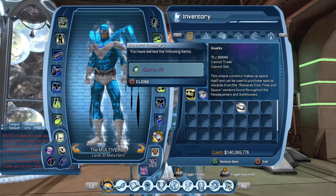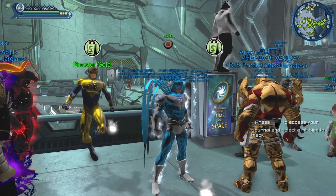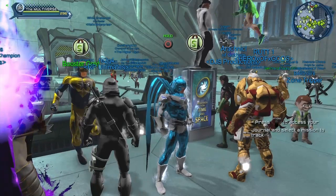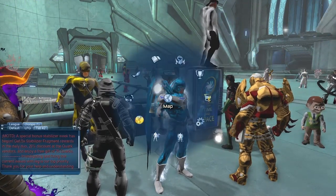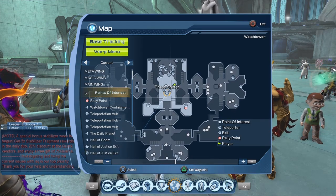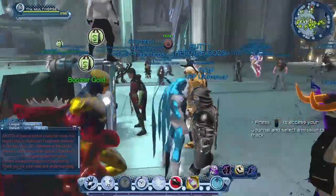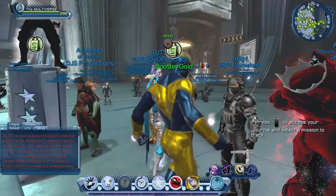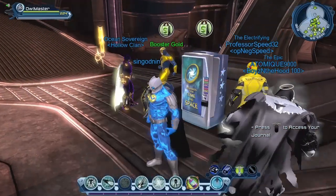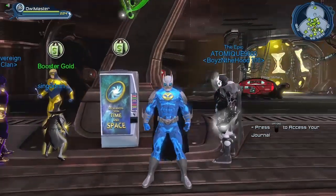As you can see, there is a version of the Quarks Vendor, also known as the Time and Space Vendor, in the Watchtower. And there's our friend Booster Gold also. For those who do not know, they're basically smack in the middle of the Watchtower, right next to the Phase Shifter. And if you play an evil villain, there's the very same Vendor in the Hall of Doom — the Time and Space Vendor, also known as the Quarks Vendor.